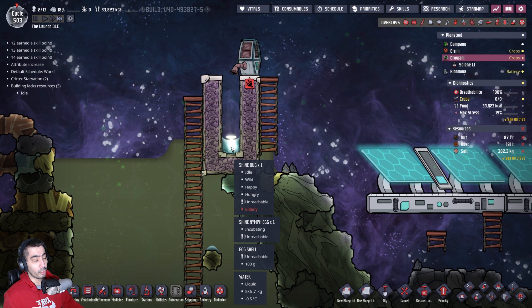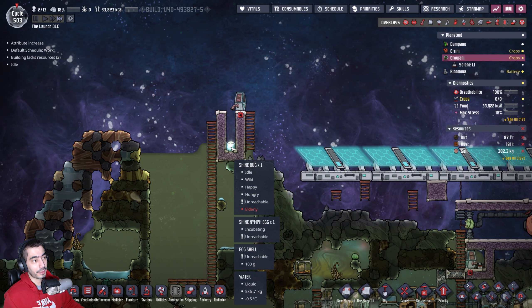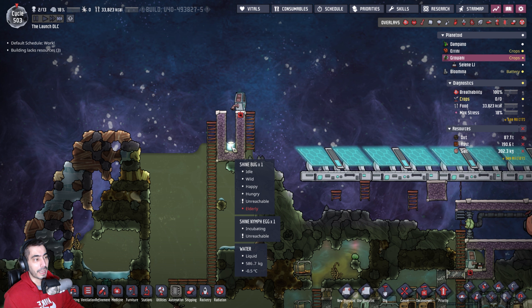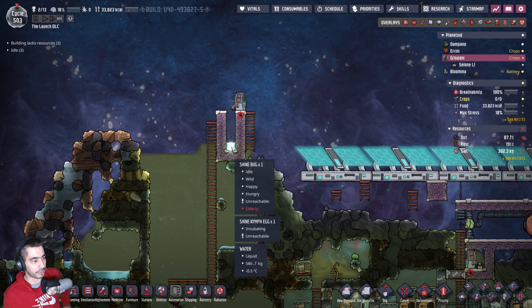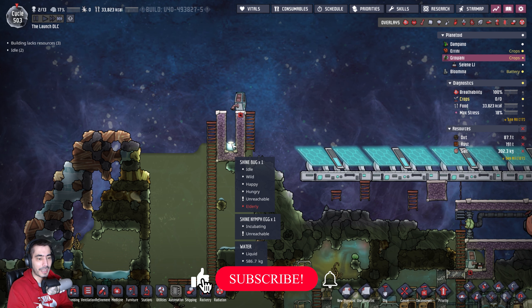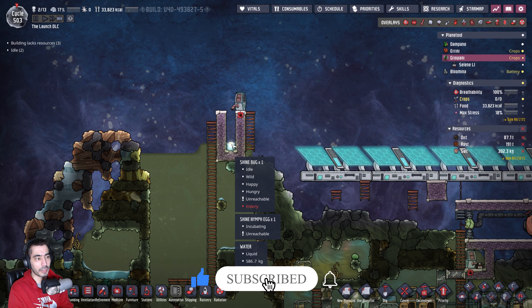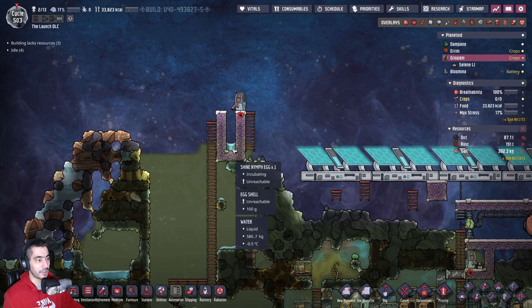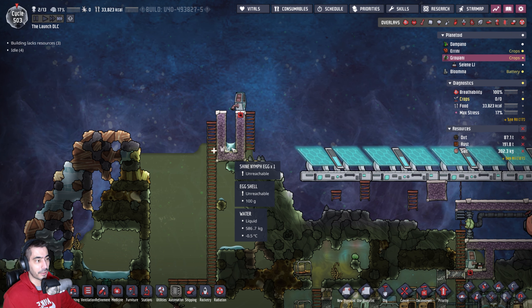There used to be a time where if you dropped a shine bug on a little bit of water, after like 40 or 50 cycles, you would have like 50 shine bugs on that same spot. That would mean one shine bug would drop two eggs during its lifetime. But as you can see, we only have one egg in there.